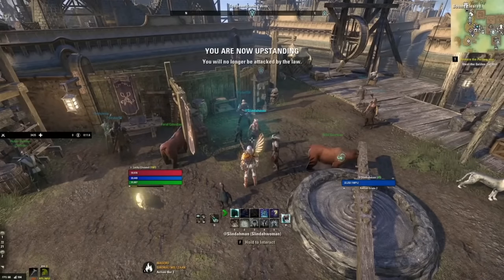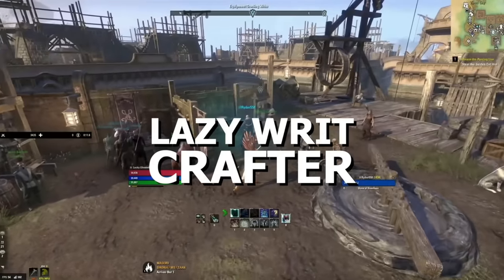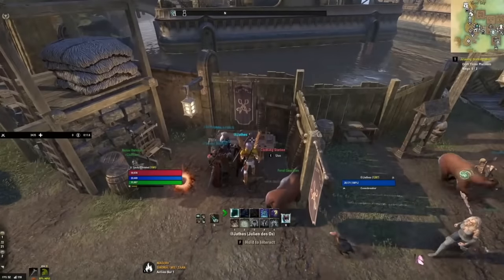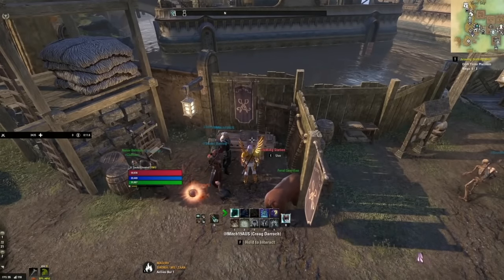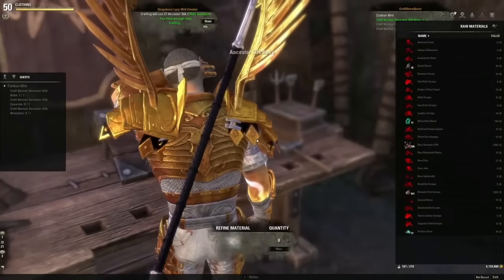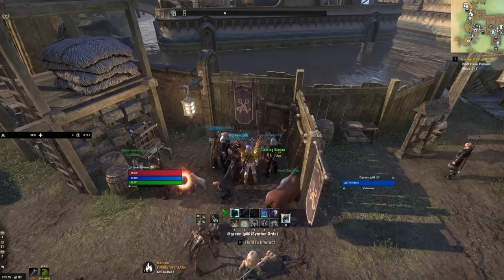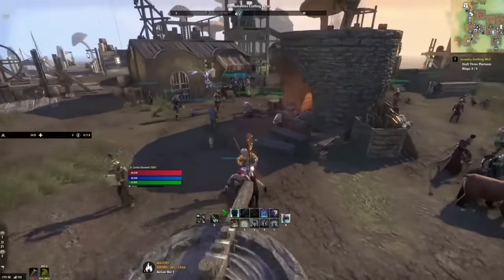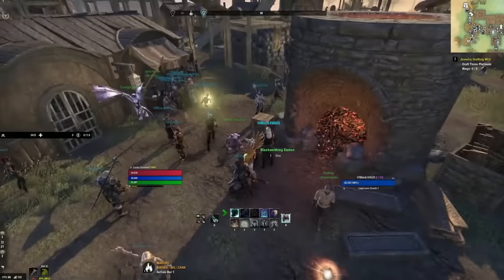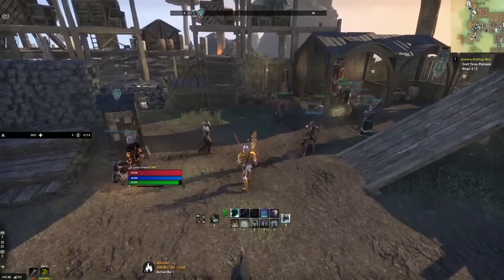These add-ons make it so you basically just walk up to the sign, interact with it, and it automatically grabs all the quests for you. Then you walk up to a bench, interact with it, and it automatically crafts the items you need for your writs that day. Now let me demonstrate: I walk up to the sign and hit one button — it grabs all the quests, just like that. Then I walk up to the clothing station — the name shows in red, meaning I have a writ for it and haven't done it yet. I hit E and my character crafts all three items automatically. Now the name shows green, meaning that writ is completed. Same thing for blacksmithing and woodworking.